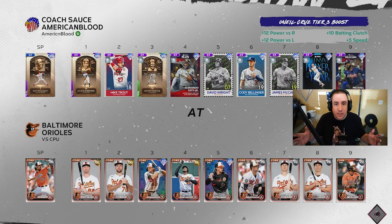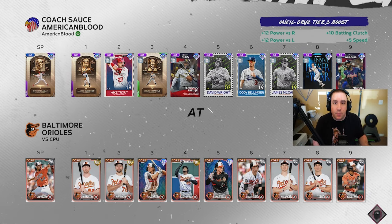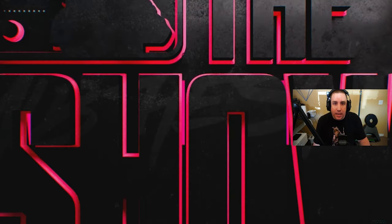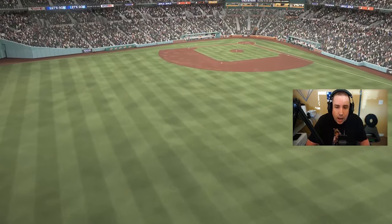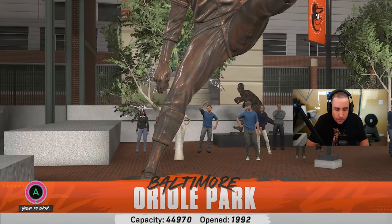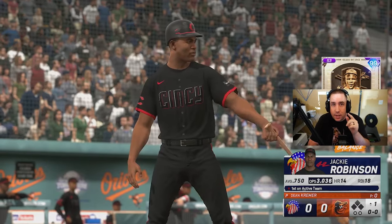You guys won't see the actual gameplay because it's straightforward — you play on Hall of Fame and win the game. Best tip ahead of the game: take pitches, wait for your pitch, don't swing at everything. You have to have a good eye on higher difficulties — there's no getting around it. I'll play this game and see you after.